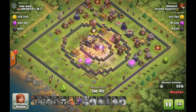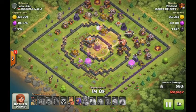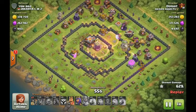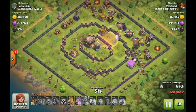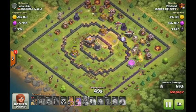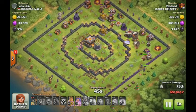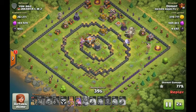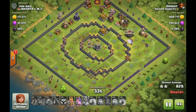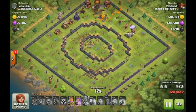He's got a ton of troops left — both hounds and a ton of loons, his king and his queen. Nice little wall breakers getting the king and queen in for cleanup. Just another outstanding attribute of this attack is using the king and queen for cleanup. It would be nice if one of those hounds popped to help, but there it finally went. He's got enough troops to easily wreck this place.